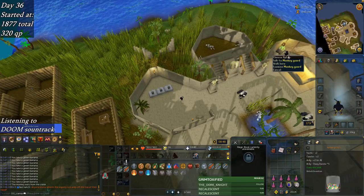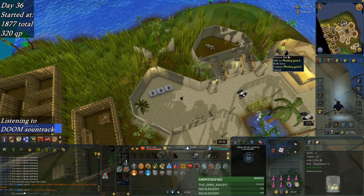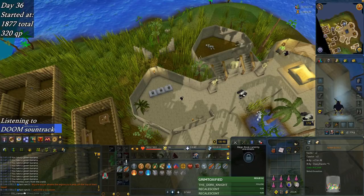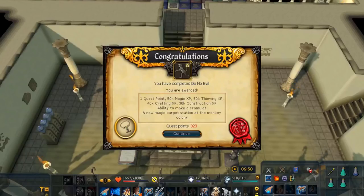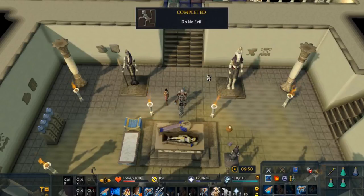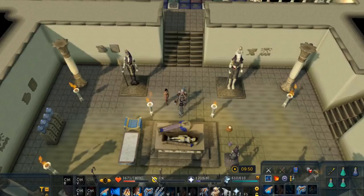Screw that monkey in particular. I just had to get this on tape — it took like 15 tries, maybe more. Bam. Do No Evil taken care of. That's a really nice reward: 40k crafting, 30k construction. That 40k crafting is a little more important than your average everyday crafting XP.